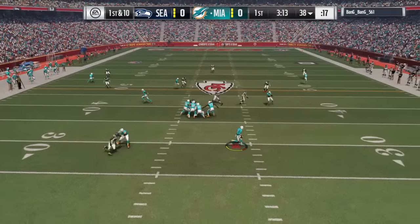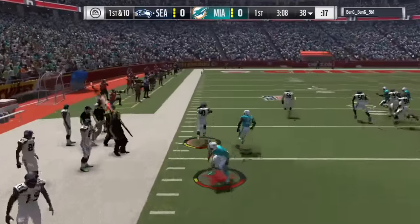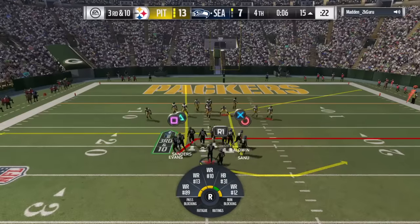At number two, we're gonna be usering our corner right here — our nickel corner. We're actually gonna bait him into throwing, we know where he's going, we're reading his QB's eyes. QBs cannot tackle — literally they can't tackle in this game. He's gonna take it for a pick six. They gotta fix that — the QB not being able to tackle.